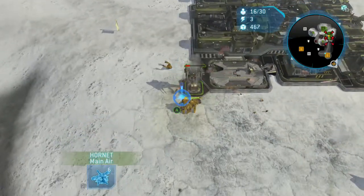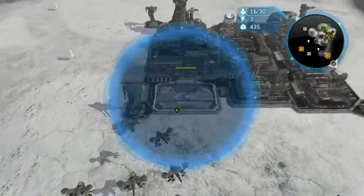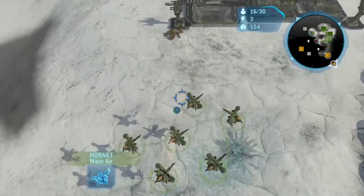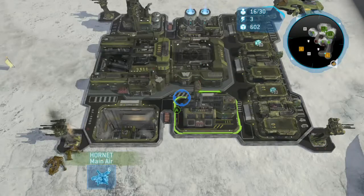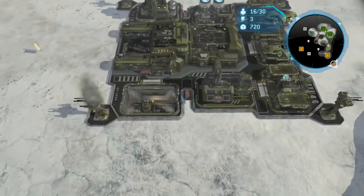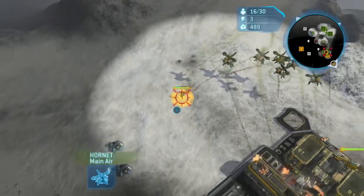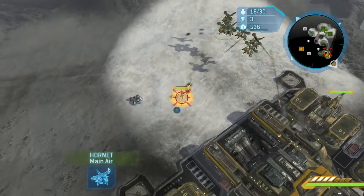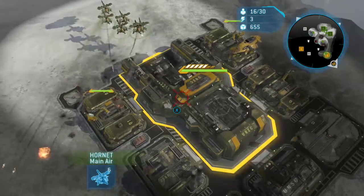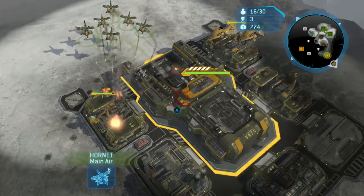Hornet moving. Gyros engaged, turret upgraded. Local units. Navigating. Healing targets. Local units, more units. Enemies flying drill. Engaging. Barrett's complete.